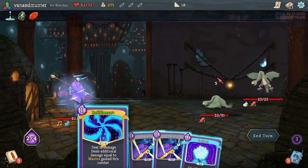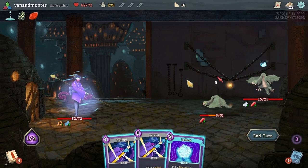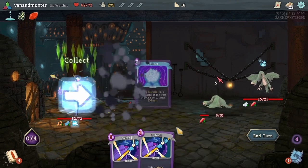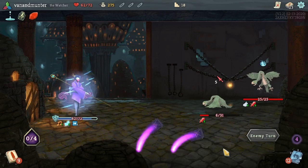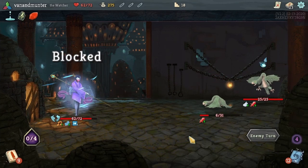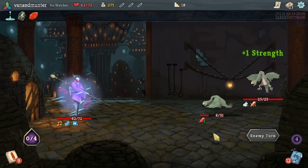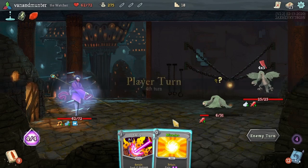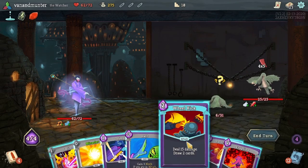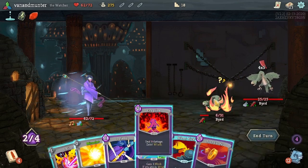We'll just do this. 16 seems like we shouldn't pass it up. We're going to get the five block. We want to try and attack this guy a bunch, which we can. I think we just do this.